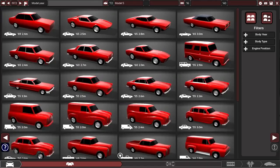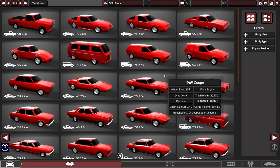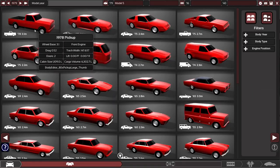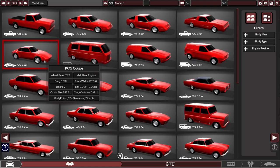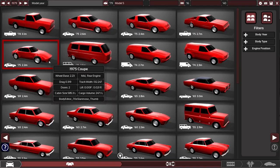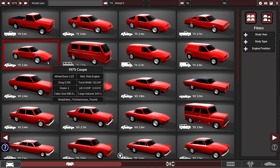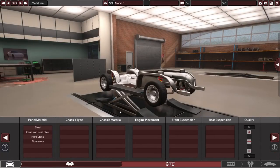First things first, let's get the year down — not 72, let's start with 79 and see where the good cars are. Oh, this one's perfect — light sports car, mid or rear engine, two doors. Definitely not a Porsche — or rather, as it's properly pronounced, Porsche. It's a 1975 body, it's perfect. So how do we start? Light sports car doesn't have to be fancy.